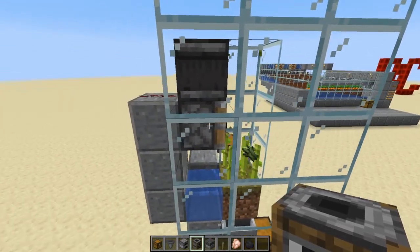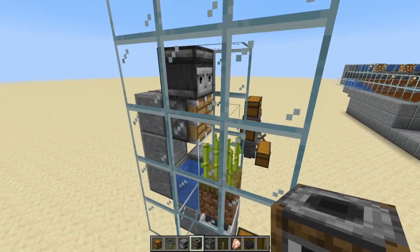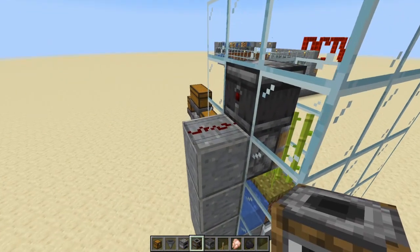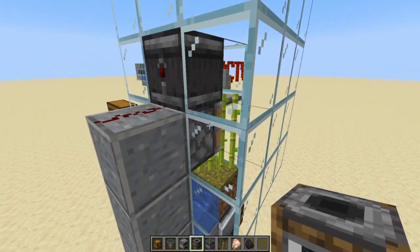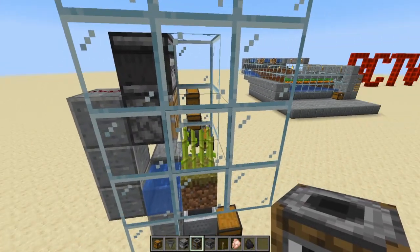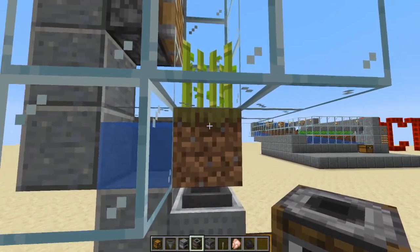How this farm works: this observer is facing the sugar cane. When the sugar cane grows, the observer detects that the block changed, powers the redstone signal, which powers the block, which powers the piston. The piston fires on a single tick — it extends, pops all the sugar cane off, and it drops down. The hopper minecart can pick items up off a full block, and it drops them into the chest below.